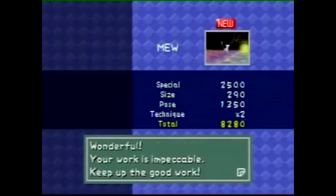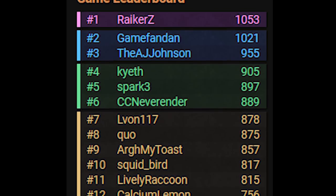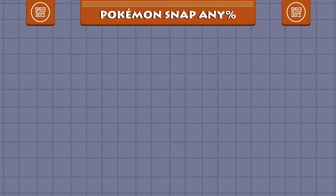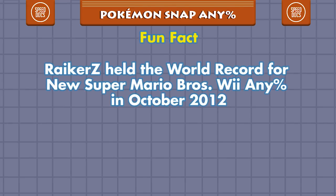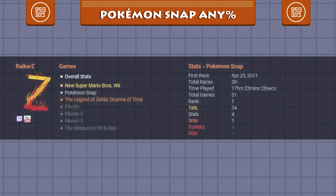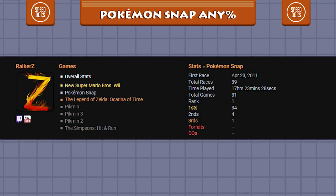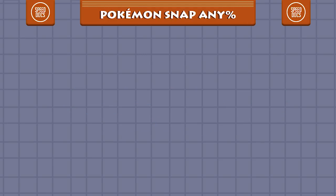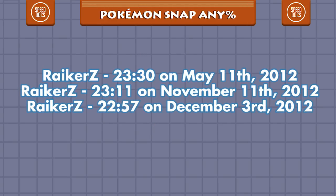Gia's run would stand for several years before it would be challenged by a new generation of speedrunners. With the creation of Speedruns Live, we see a new set of players picking up Pokemon Snap. A common thread through most of these races is frontrunner RikerZ, showing a dominance on the leaderboard with a first place rank in over 85% of his races. In 2012, while playing on the Wii version of the game, RikerZ achieves a few record times, like a 23:30 on May 11th, a 23:11 on November 11th, and a 22:57 on December 3rd.